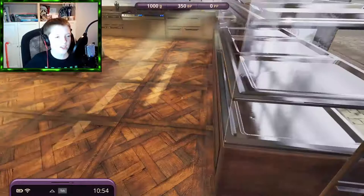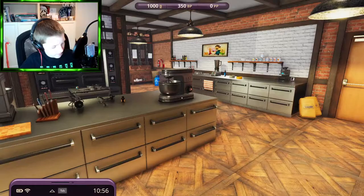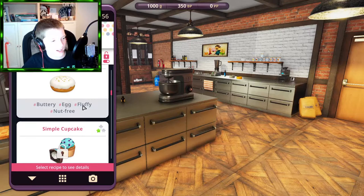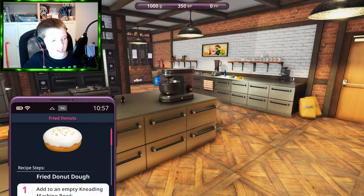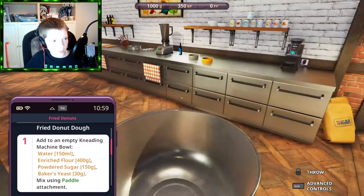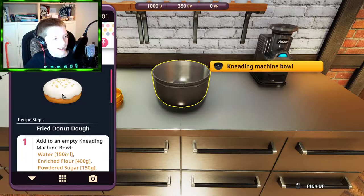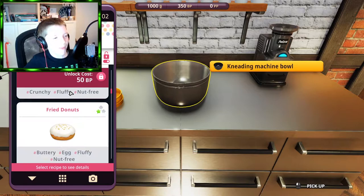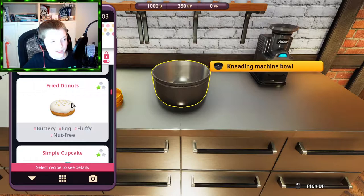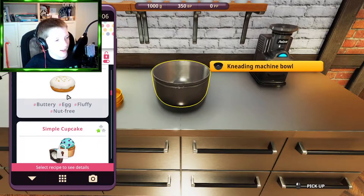Ready Howard? Let's do it! I'm gonna start off with classic fried doughnuts. You can pin the recipe so it stays at the bottom when you press Tab. Step one: add to the empty kneading machine bowl 150 millilitres of water. Howard has baked doughnuts but I want the fried ones — those use the deep fryer.